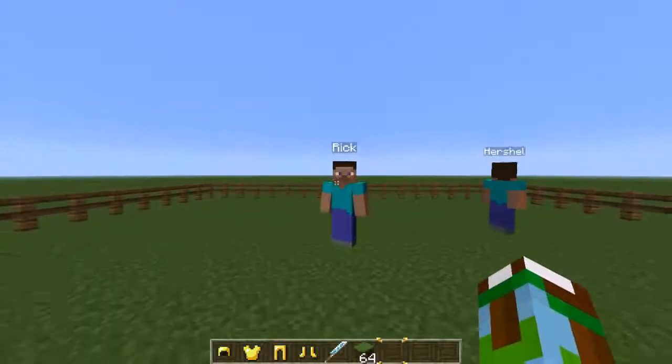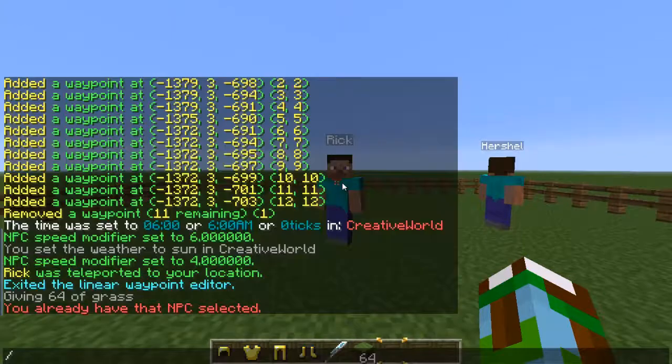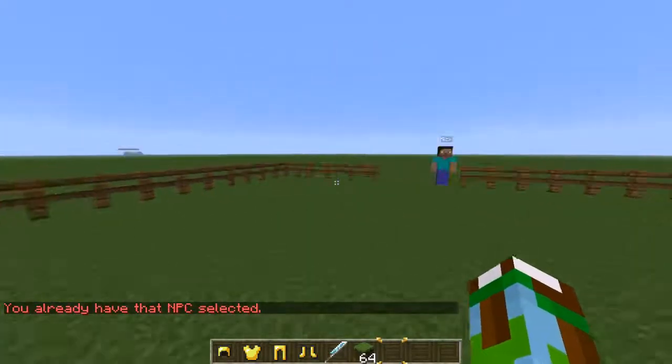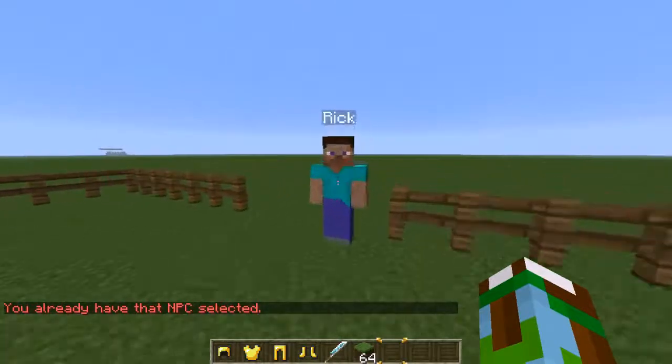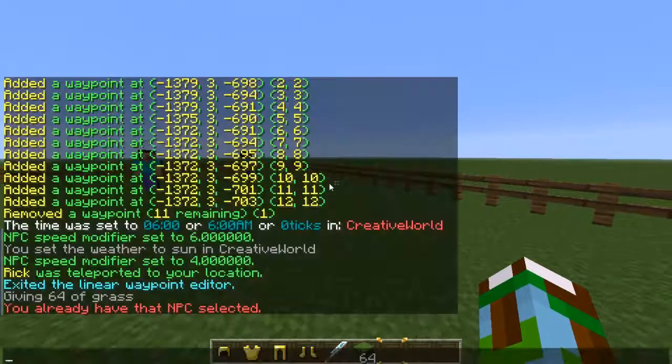Let me select this Rick first — `/npc select 0`. I'll go ahead and select Herschel so we can demonstrate the path feature with him.